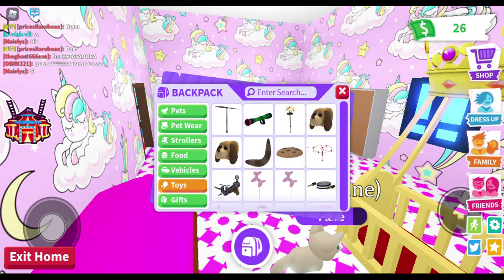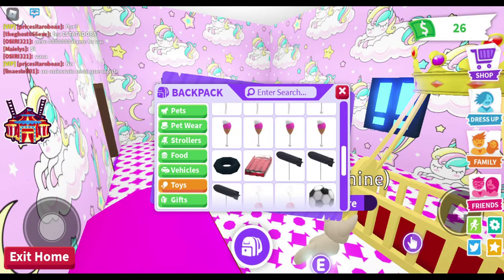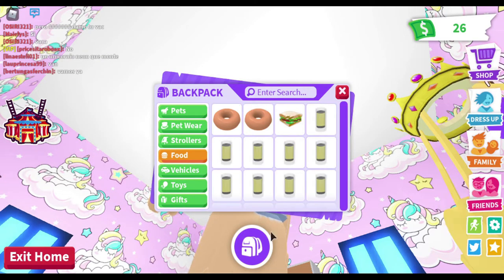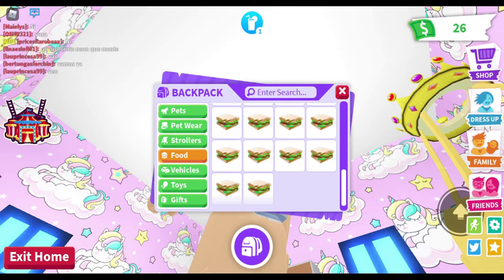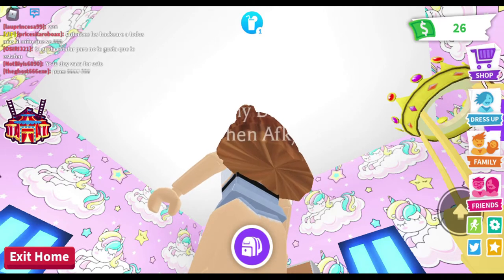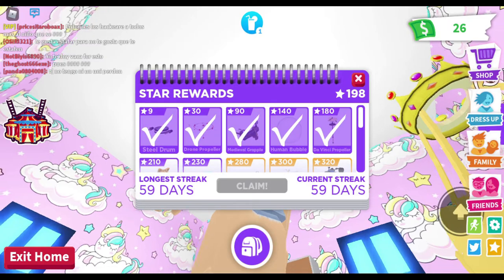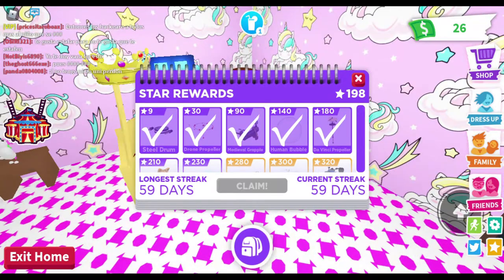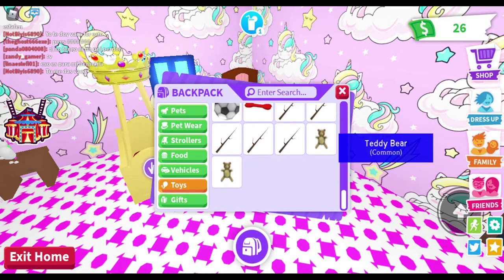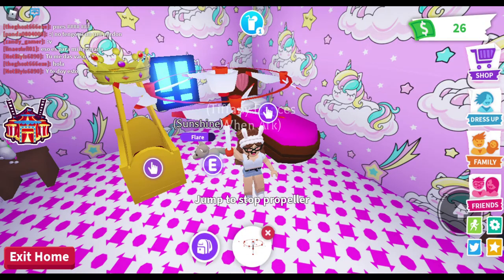I wanna go to my toys. Okay, gifts and toys — I'm just looking at my toys for some random reason. I won this thing but I don't know where it is. Oh, it's in my toy inventory.